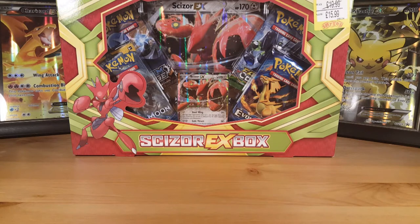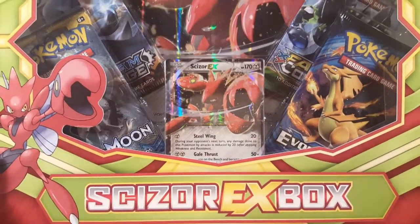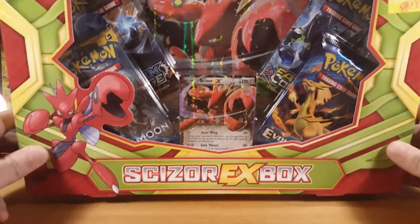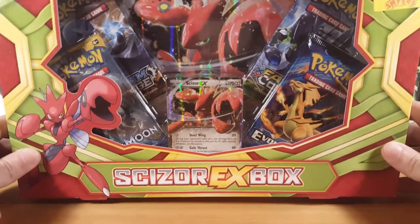What's up Pokemon fans! In this episode we're going to be opening up this Scizor EX box. I managed to pick this up for 10 pounds — if you have seen my Pokemon hack video you will understand why. If you haven't seen it, go and check it out before watching this. We have a Scizor EX box with a Scizor EX promo card and the Scizor EX jumbo card. You get four boosters: a Sun and Moon, Evolutions, Steam Siege, and a Fates Collide.